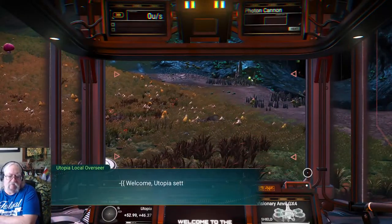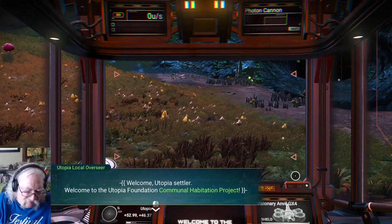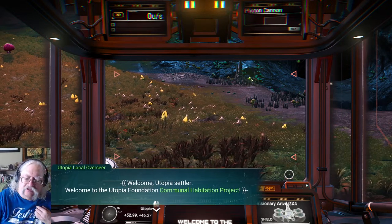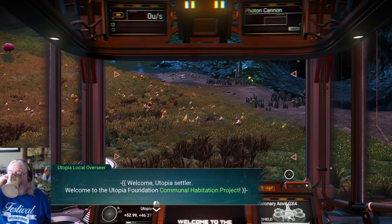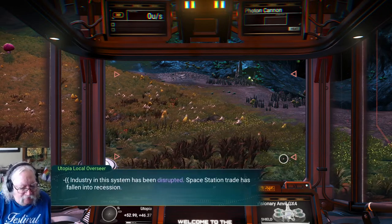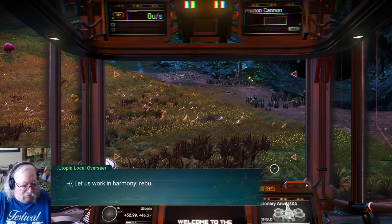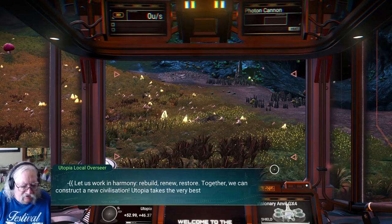Welcome, Utopia Settler. Welcome to the Utopia Foundation Communal Habitation Project. Cities? That would be cool. Disruptive industry — let's rebuild, renew, restore. Together we can construct a new civilization.